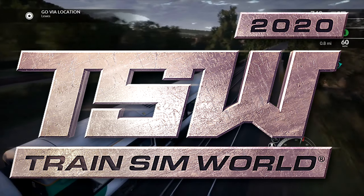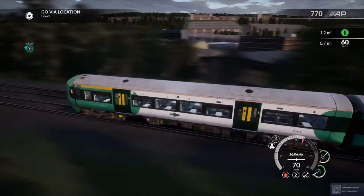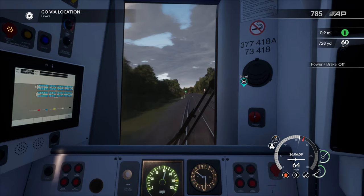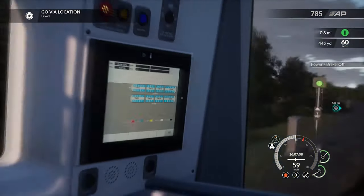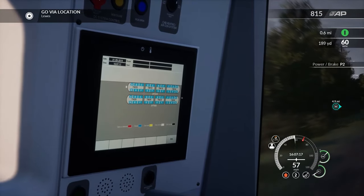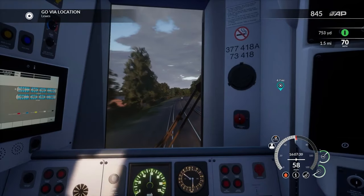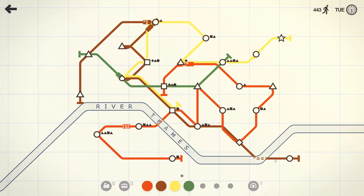Number 2: Train Sim World 2020. Train Sim World is in my opinion the most realistic train simulator out there. It improved everything from Train Simulator 2020 and has made this into a beautiful, realistic simulator with so many functions and features, including a 24/7 timetable for you to choose routes through if you don't want to do scenarios. Pretty much all buttons and toggles are activated, and you set up your train as you would realistically. It's just overall a really fantastic experience.